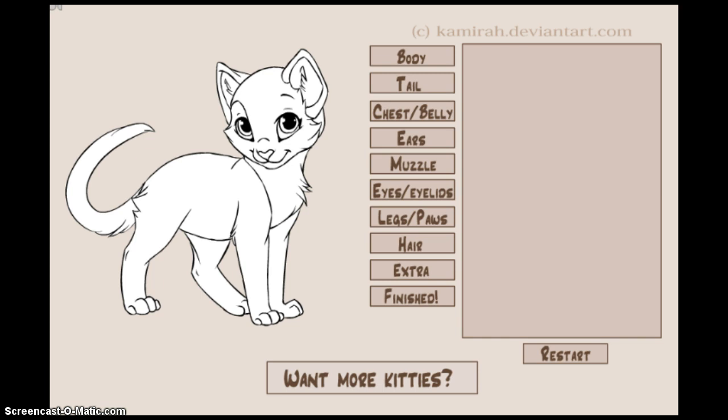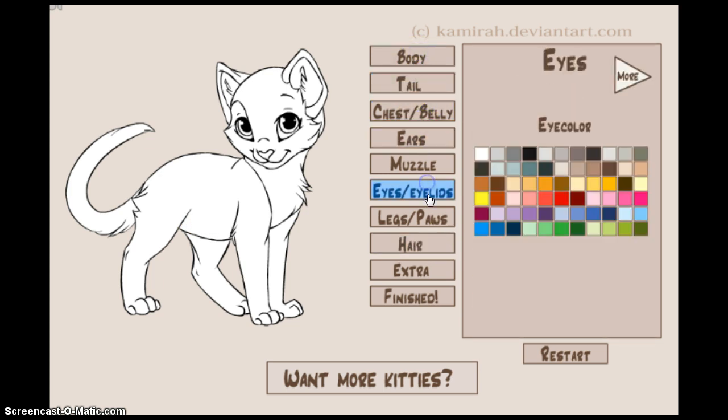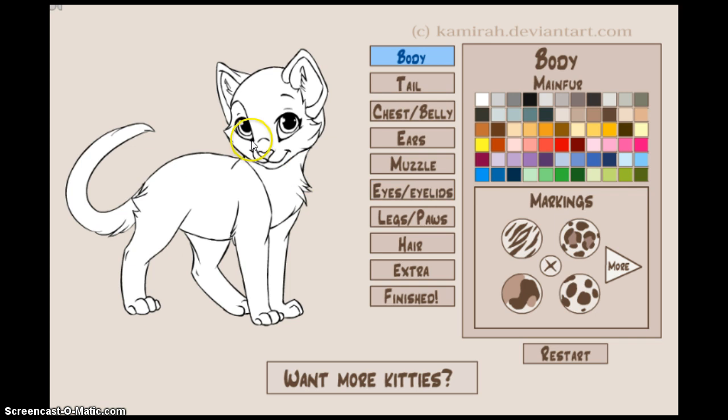We're actually going to redesign her — here's my idea, it's a contest entry. The link to the kitten creator will be in the description. You have to redesign my character with your own design, you can't copy off anyone else's design, and you have to enter the contest first.